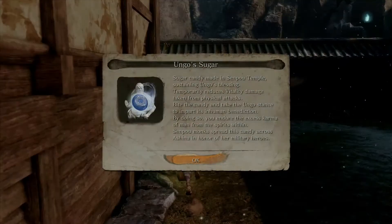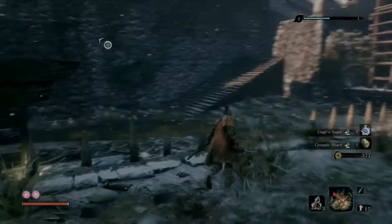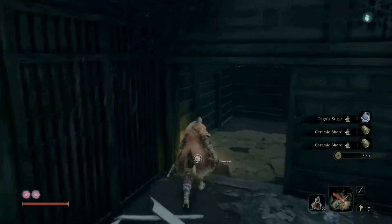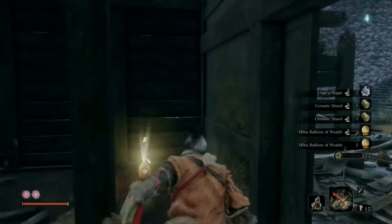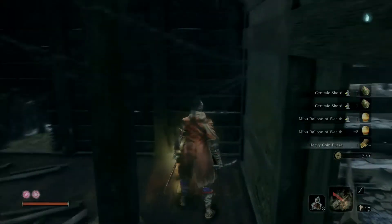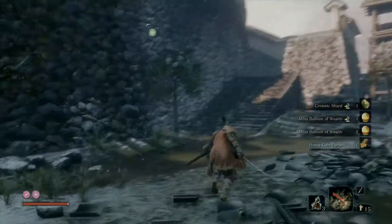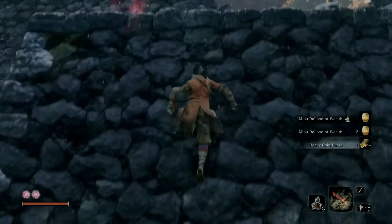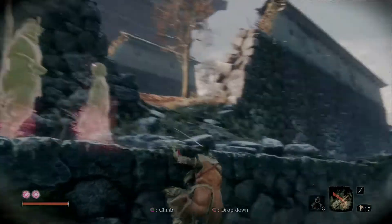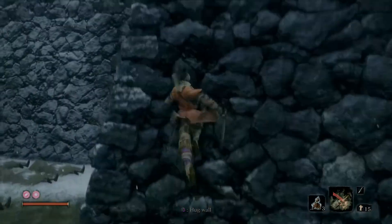Got some ungo sugar and let's collect all the loot: ceramic shard, meboo balloon of wealth, and a heavy coin purse. We've only collected light coin purses so far which offer 100 sen — the heavy coin purse offers 500 sen, quite a bit of money. Up here we have a remnant — basically a recorded past conversation we can listen in on.